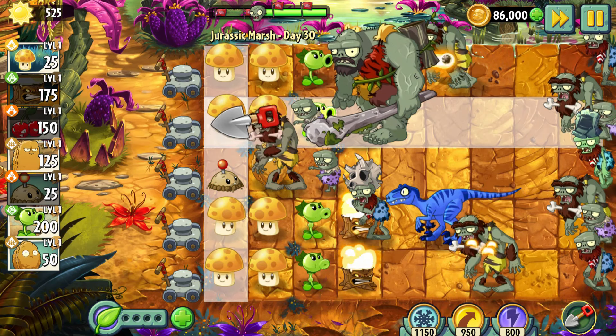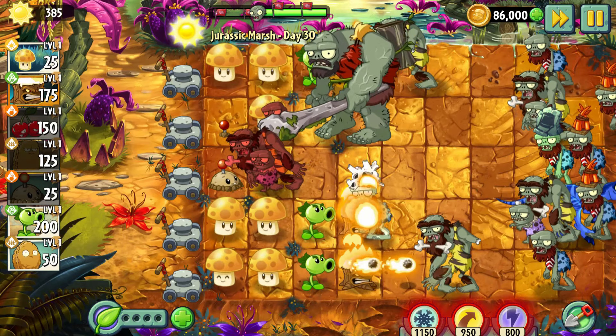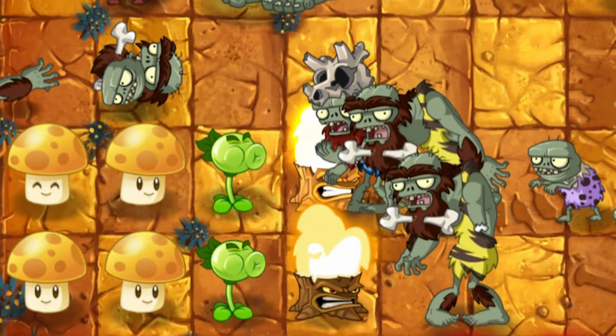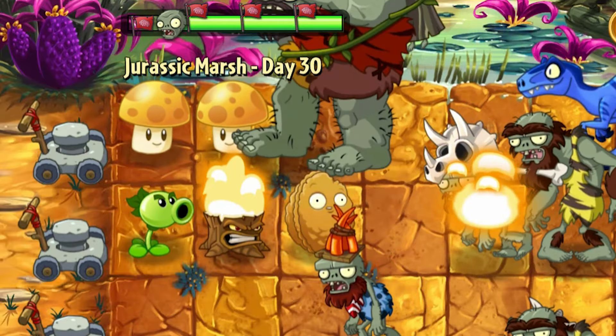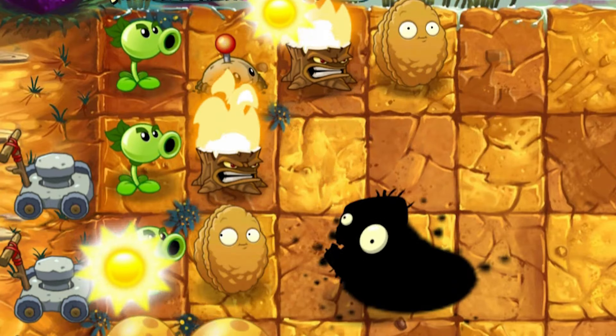Day 30 – The end of that world is coming closer and closer. Another 4 waves, but this time I was even able to hold the lawn not in the way of a partisan war in Vietnam. No – that looked like a normal fight. Even the Primal Gargantuar couldn't resist dying because of that.